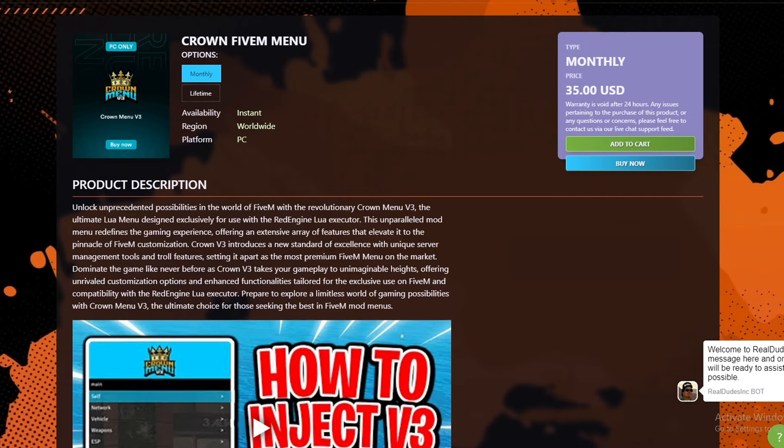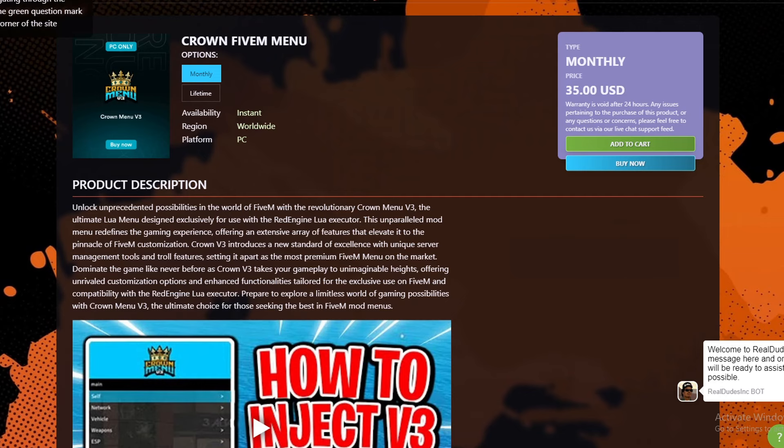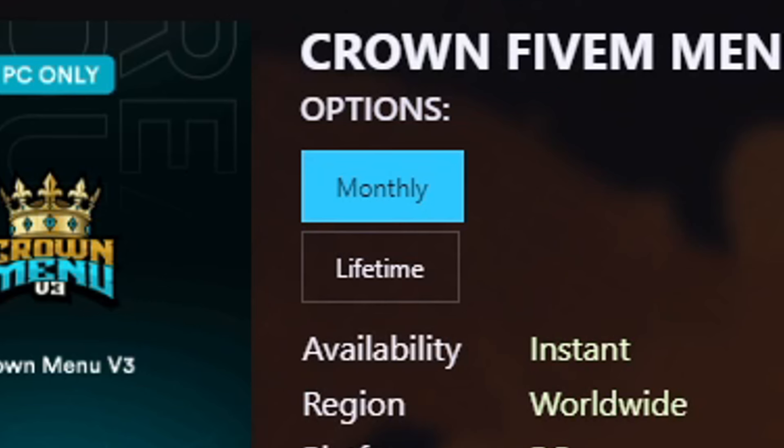What's going on, Mercy gang — we're back with another video on the Real Dudes Inc channel. A lot of you guys keep asking about the Crown menu: how do I do emotes, how do you spam emotes, how do I slap people in videos — stuff like that. The first step is going to realdudesinc.com. You have to make sure you have a license — they offer monthly and lifetime keys.